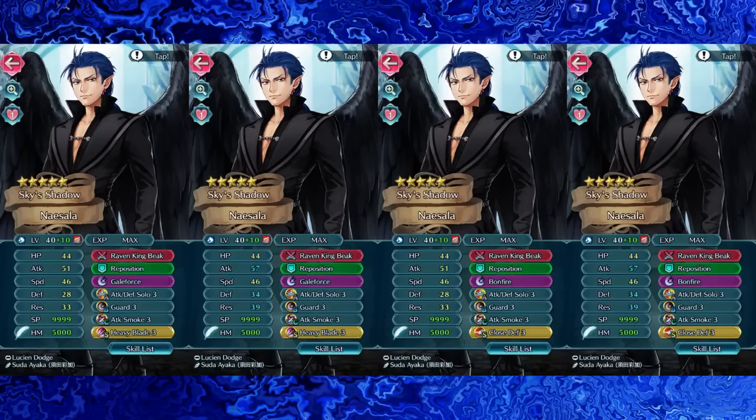It's a bit shaky since he doesn't have a cooldown minus 1 weapon, something Shigure does have access to. Attack Smoke is also quite essential regardless of the build you're going to run with him. The fact that his defense is so low makes it damn near required for him.